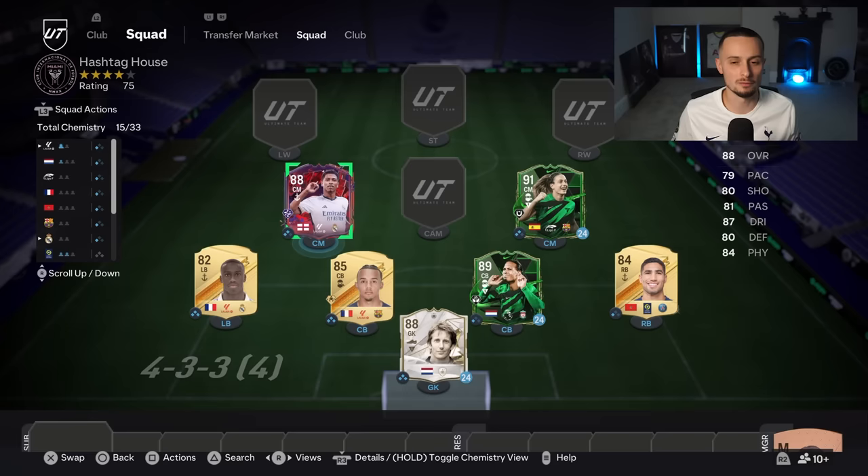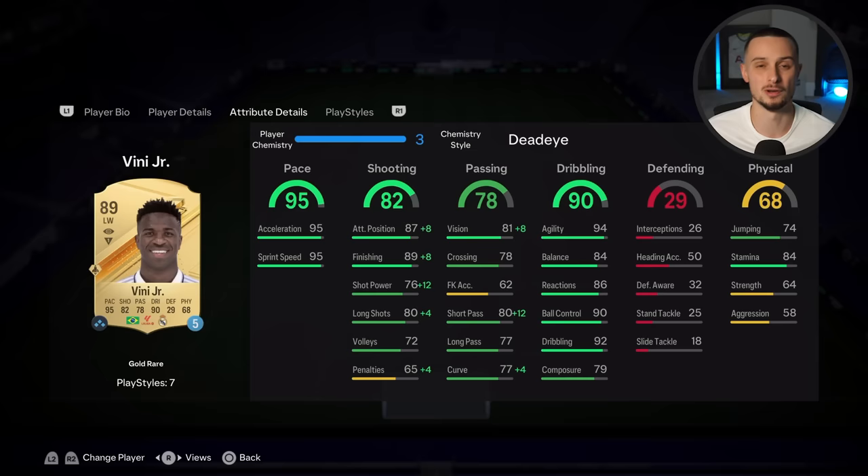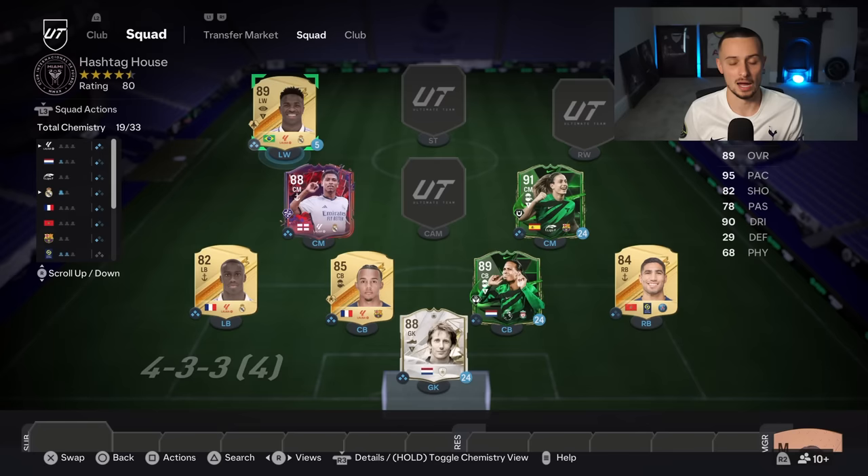The front four is a big conversation. The last loan card I'm using is Vinícius Jr. — because he's five-star skills, four-star weak foot, 95 pace, and really good dribbling. Vinny is perfect because you can play him on the wing, right forward, left forward, or even right centre-mid, depending on what I need. I'm still figuring that out. Using that loan has saved up my budget for the last three players, because those last three players are the ones where I break the bank.